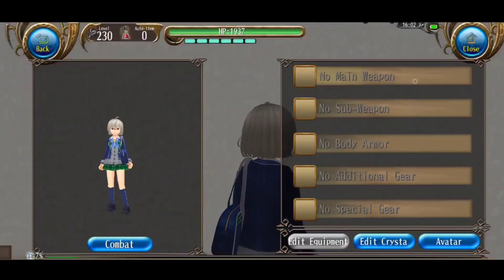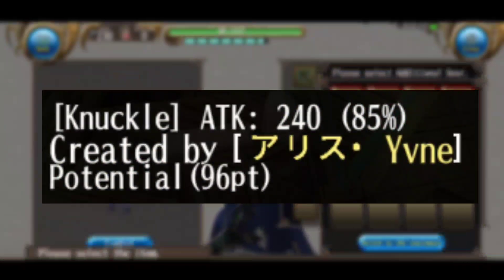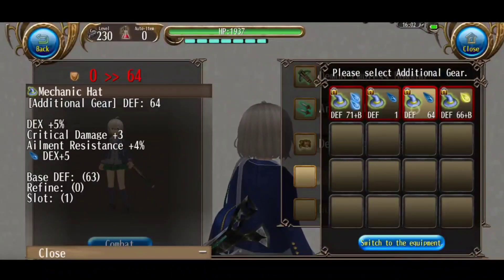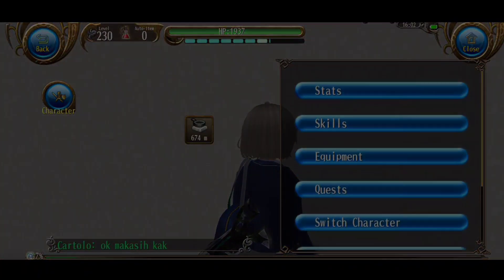Hi everyone, welcome back to my video. This time I will tell you about three things: first, skill and stat allocation to get maximum potential, plus how to calculate max potential; second, the best equipment for your blacksmith; and third, calculating your success rate. I will start with stats allocation.